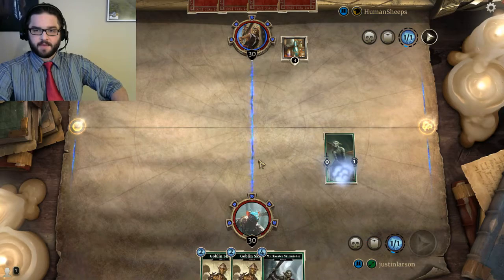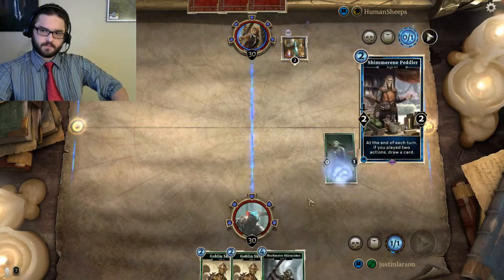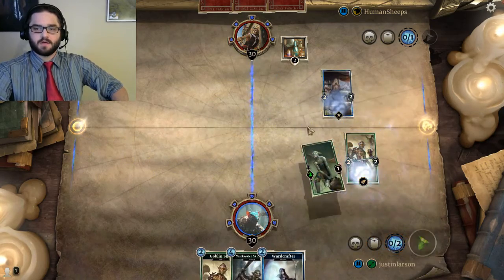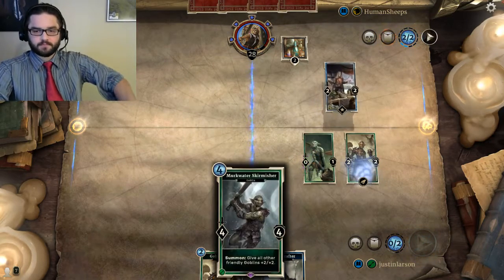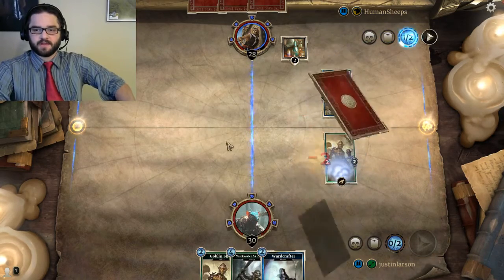Looks like my opponent's playing Mage. As far as targets for things we can pull out of the deck with Goblin Skulk go, we have just three of these guys, the Murkwater Goblin, and one Cruel Firebloom. I don't really like Cruel Firebloom as a card, but being able to pull one out of the deck is pretty cool.